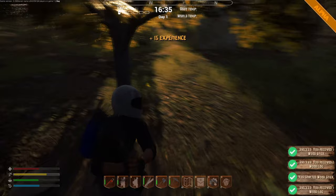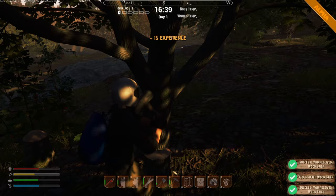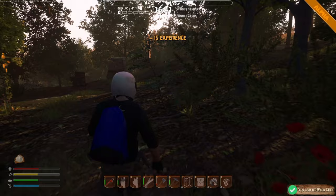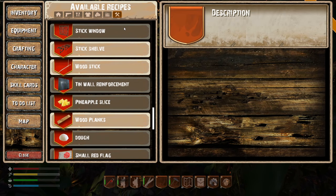We're not going to be able to set up the perfect base tonight, but what I want to do is get a few spikes down and a few stick blocks so that we'll have a little bit of protection. I'm carrying too much, that's why I can't run.